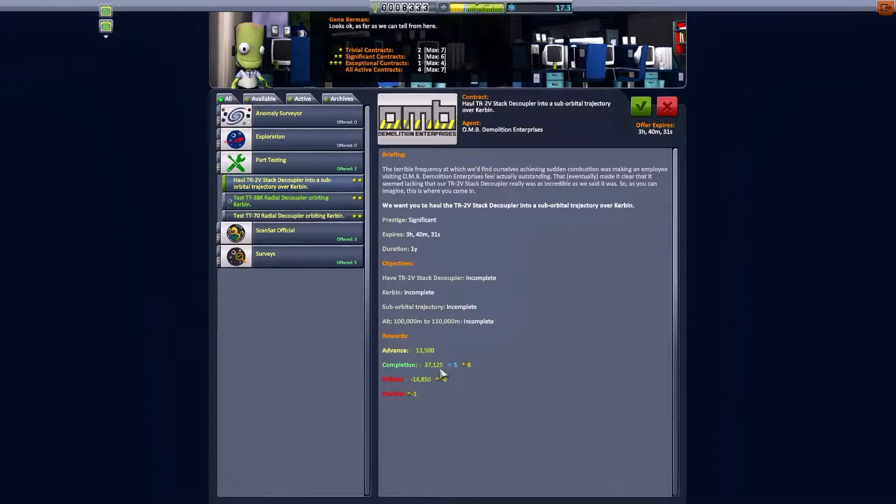I'm choosing this contract because it's an easy one — it will give us 47k money and we only need to reach a trajectory. The other one requires orbit and making our orbit under 8,000 is not enough. So let's accept the contract and meet in the Vehicle Assembly Building.